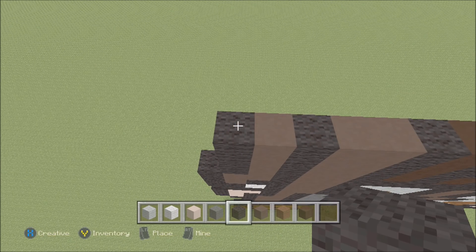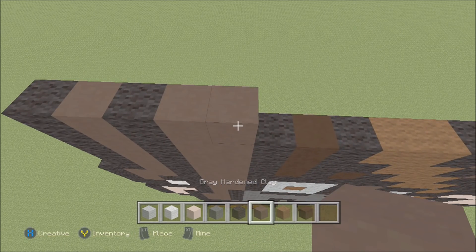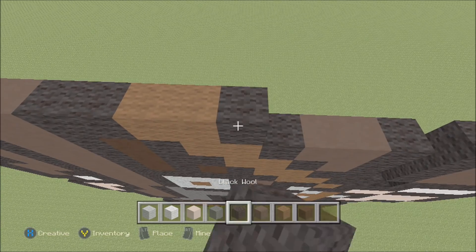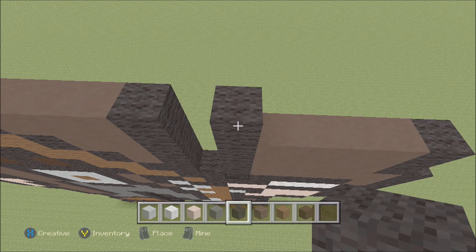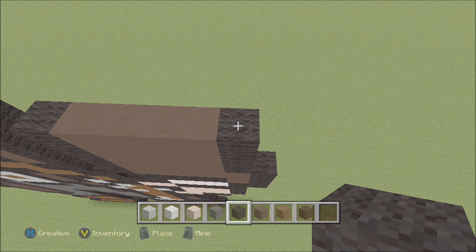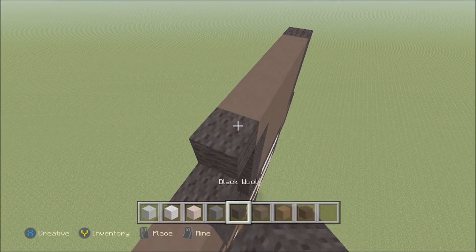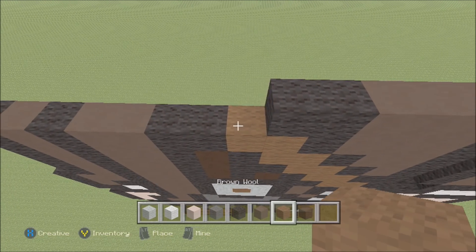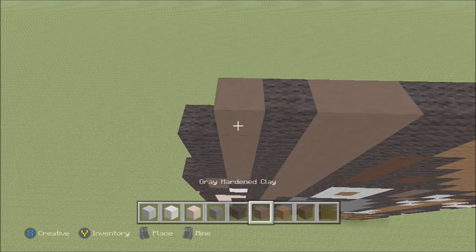Build up on the left above this black with a black. To the right add a gray hardened clay, then a black, 2 gray hardened clay, then 2 black, 2 brown, then a black, 3 gray hardened clay, a black, skip one space, then a black, then 4 gray hardened clay, and then a black. Build up on the right above this black with a black. To the left add 5 gray hardened clay, then 2 black, 3 gray hardened clay, then 2 black, a brown, then 2 black, 2 gray hardened clay, a black, gray hardened clay, black.